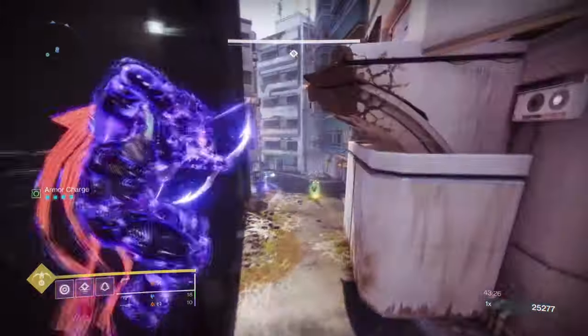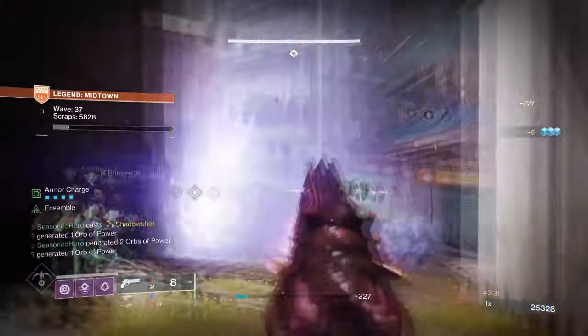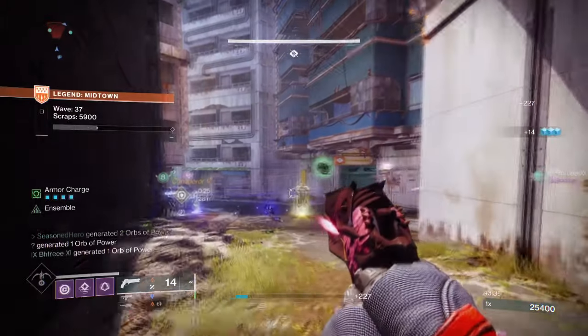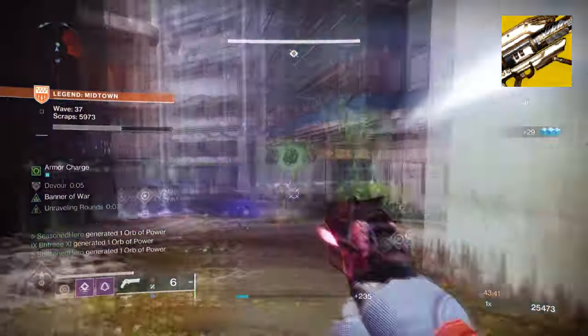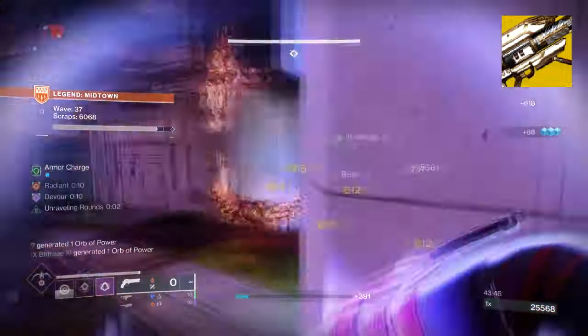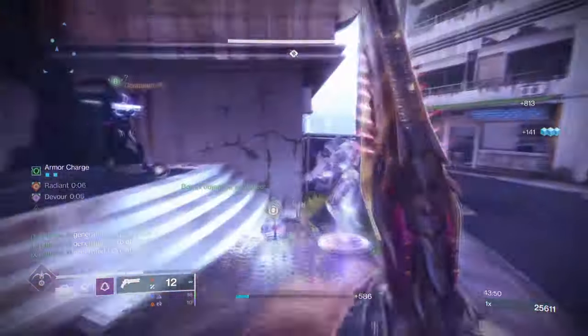Adding Orbs of Power created via your weapons and teammates means that one super you cast will easily turn into 2, 3, 4, and so on. To complement the build, I chose Gjallarhorn as the second exotic. It provides an ample boost to other rocket launcher users via the Wolfpack Rounds effect and fits perfectly within a build designed solely for taking out multiple enemies and bosses at once.